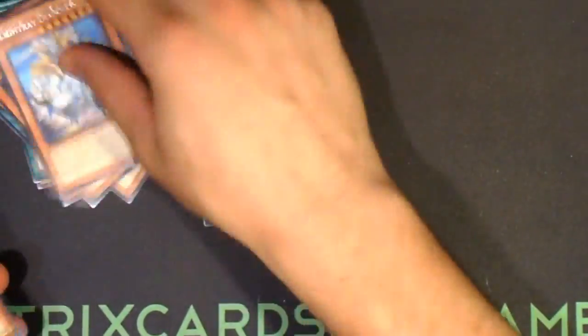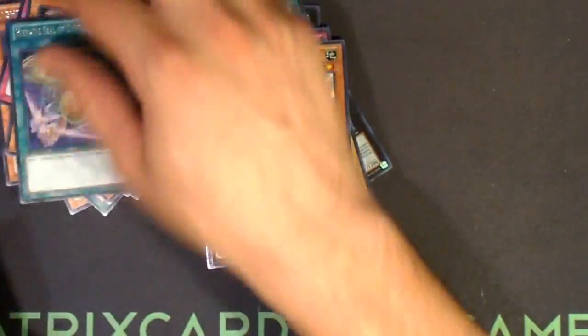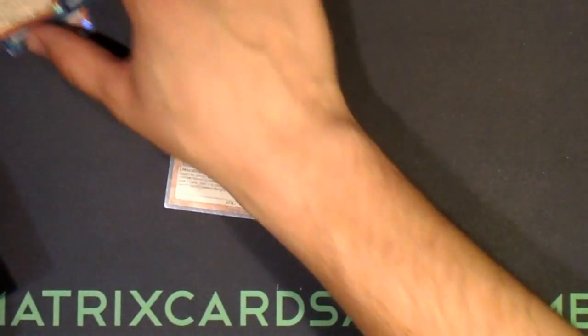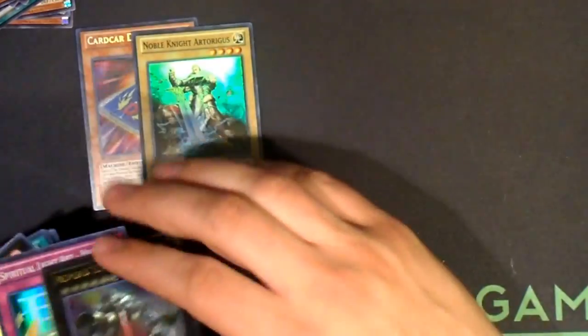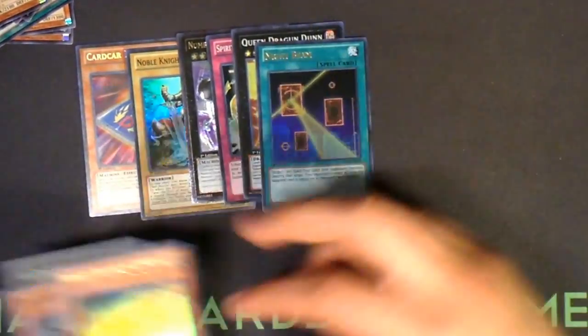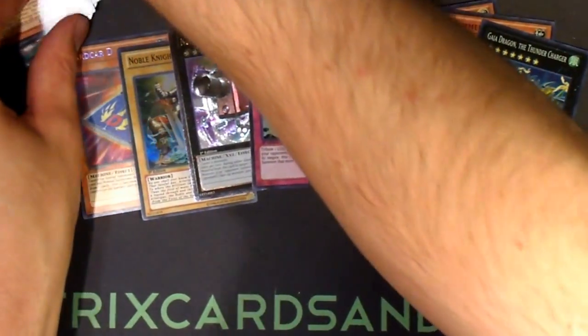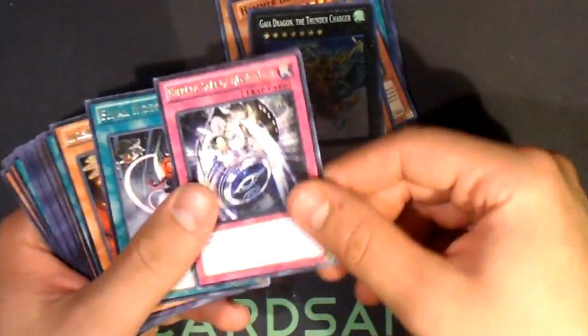Alright, that's the last pack so I'll lay all these cards out for you. So these are all the holos that were pulled: Karkar D, which is a fantastic pull. Queen Dragon, Night Beam, Heretic Dragon, Hammer Bouncer, Gaia Dragon. Those are all the foils, and here are all the rares — just in case you guys are trying to figure out a ratio when you're buying a box.